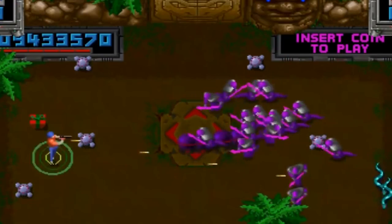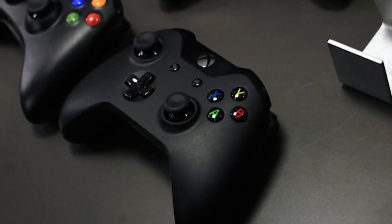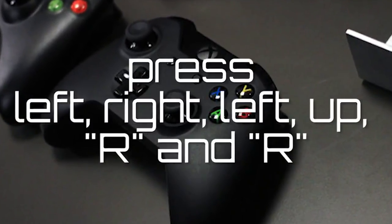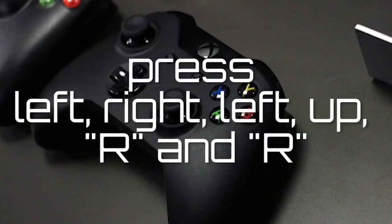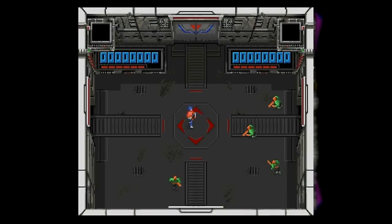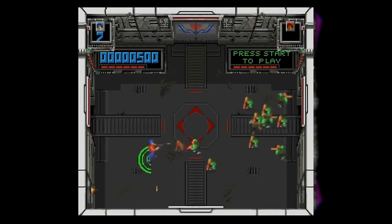There was a cheat to blaze past all the difficult levels and gain the respect of your fellow arcade dwellers. If you were playing with a classic dual joystick machine, you would have to go to the player selection screen and then press left, right, left, up, R, and R to gain some instant speed. Even Superman couldn't catch up to you with this intense cheat that made speedrunners of today's games look sad in comparison.